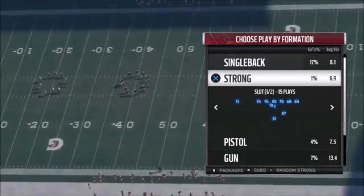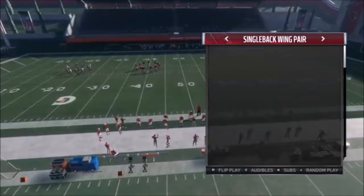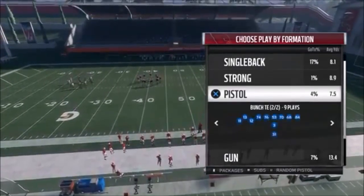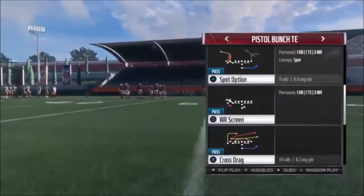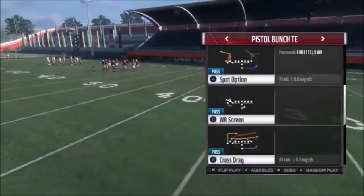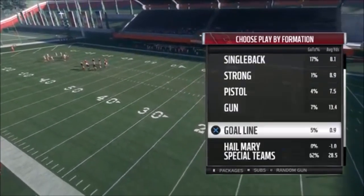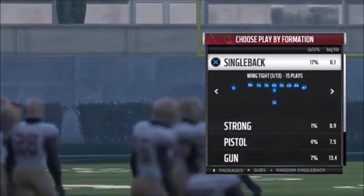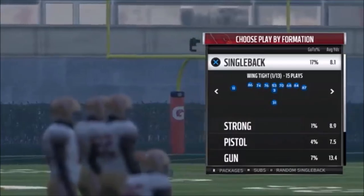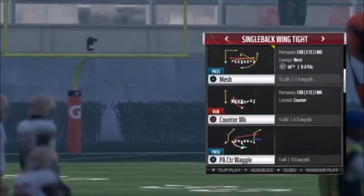It's got some really good ones out of the single back, like this three tight end wing pair. I'm pretty sure it has a stretch — yeah, the stretch. It doesn't have the toss; I think they took that pretty much out of the game entirely. It's got the bunch tight end, the affect zone, which is popular. It doesn't have the really popular one — the power, I think it's called — but it's still a really good formation. This whole playbook is just really good.